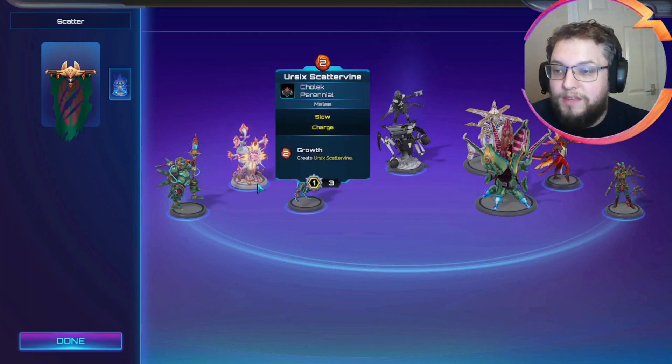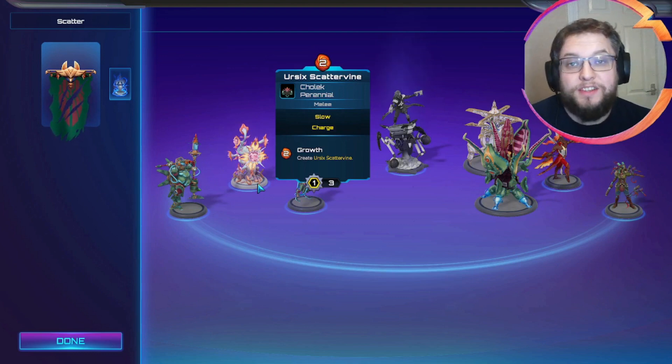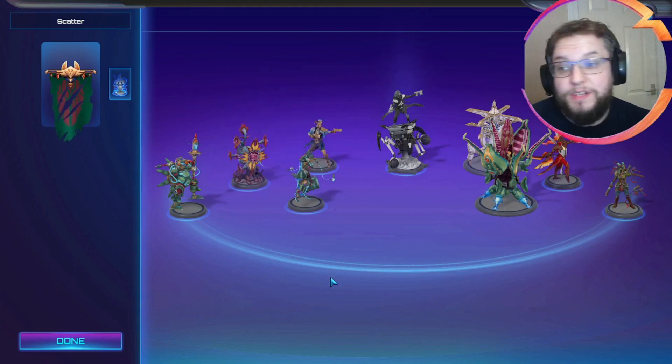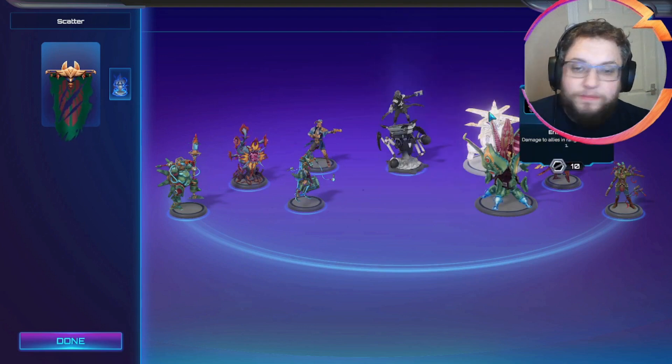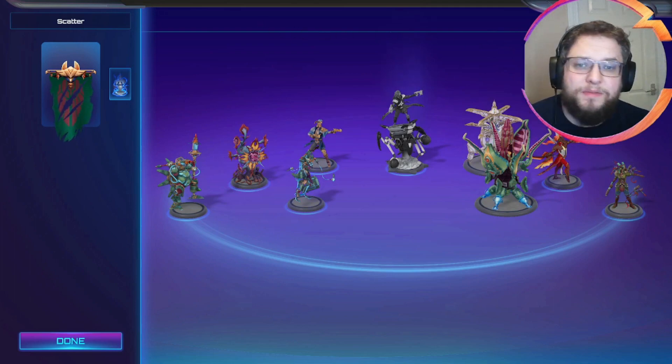To support our Scattervine: what Scattervine does is for two cinder it makes a copy of itself that can act straight away. It's a 1-3 with slow charge and you can make a whole swarm, but it counts towards your unit cap. We've gone for Aegis Defence Dome to reduce damage by one — absolutely useful. We haven't gone for healing since three-health units can survive anyway.